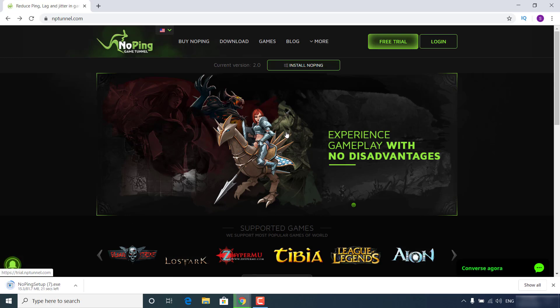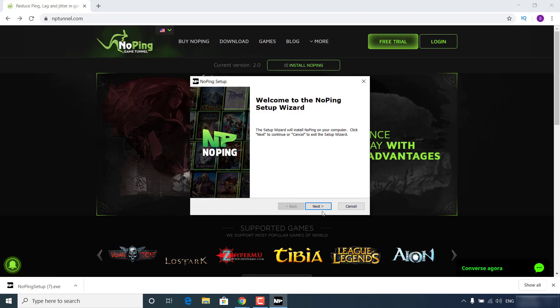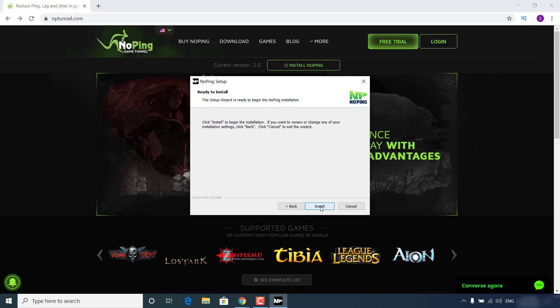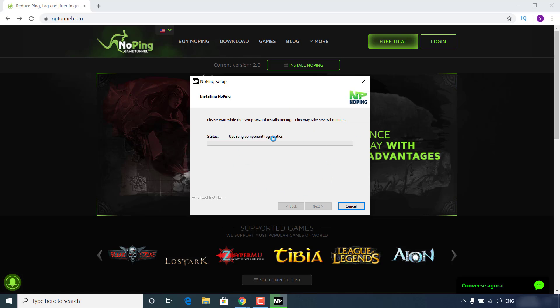No Ping is an easy-to-use application that basically lets you choose from servers around the world and lowers your ping and fixes lag. It also has a one-click Boost FPS option, which really works. Once the download is done, just click on No Ping setup.exe, click Yes, click Next, accept the terms, Next, Next, Install and wait for it to finish installing.